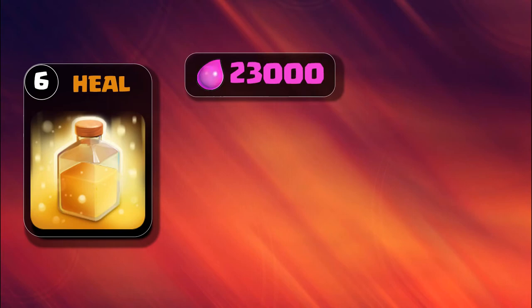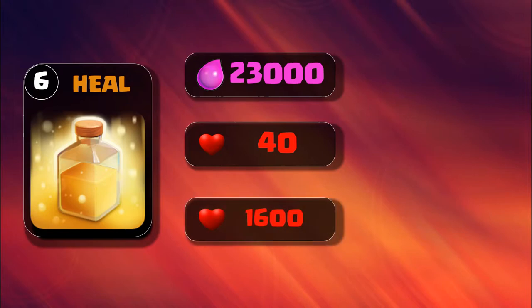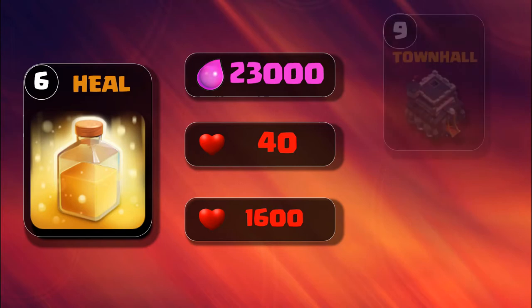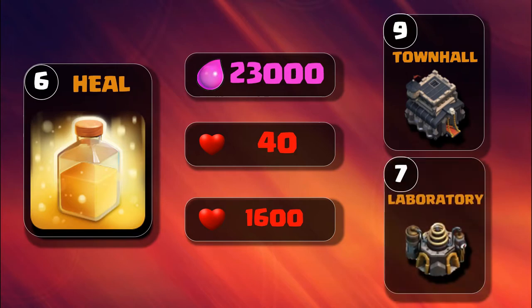Level 6 heal spell is unlocked at Town Hall 9. It costs 23,000 elixir, and each pulse increases hit points by 40. Total healing is 1,600. It requires Laboratory level 7, so Laboratory level 7 at Town Hall 9 allows you to upgrade the heal spell to level 6.